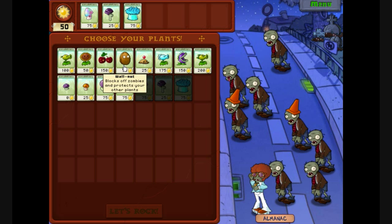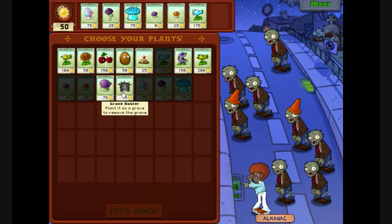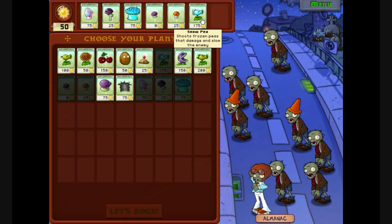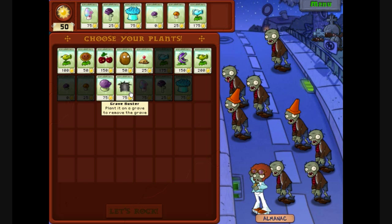We don't have any of the wall things. So I suppose I can take a slow shooter, or a slow pea, to give more time for the scaredy-shrooms to deal damage. I suppose for the last one take gravebuster, because we've already got hypno-shroom as an emergency thing to use in case we encounter football zombies, so we may as well destroy the graves.